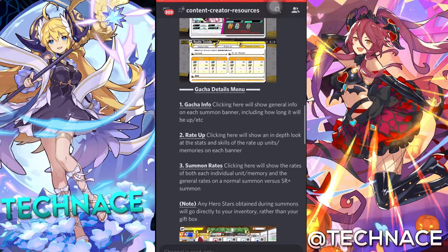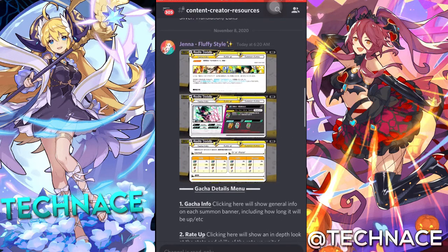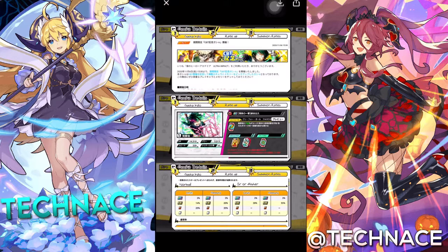We'll start by gacha info, rate ups, and summon rates. There are three pages. The first page is gacha info, talking about the banner that is up right now — what it has, like main units, maybe featured units and their rates. Rates are on the third page. Then we got rate up, which will show one, two, or three rate up units — probably three is the max. It will show the rate up units, what they do, and how good they are.